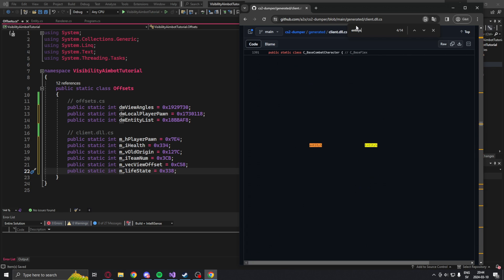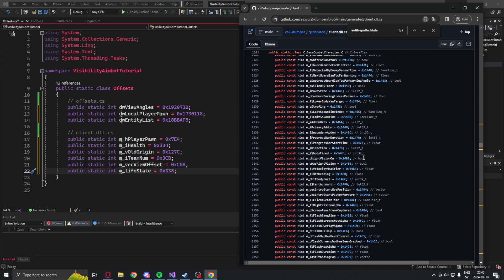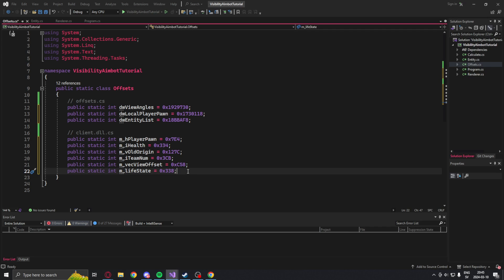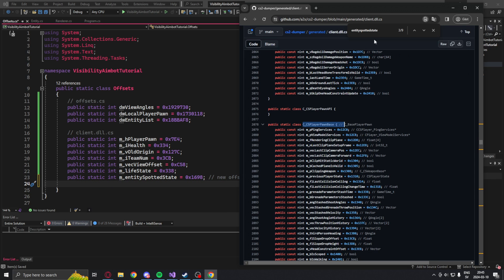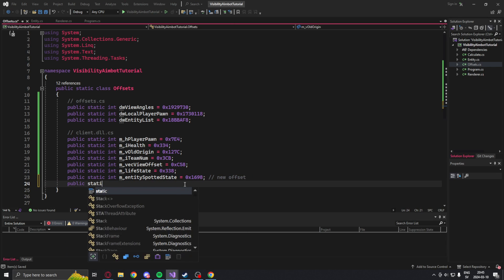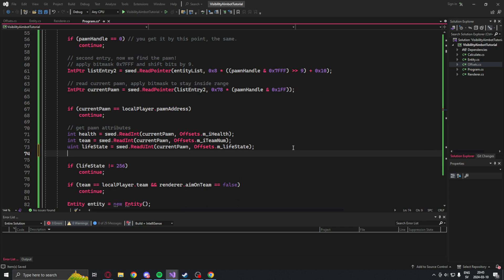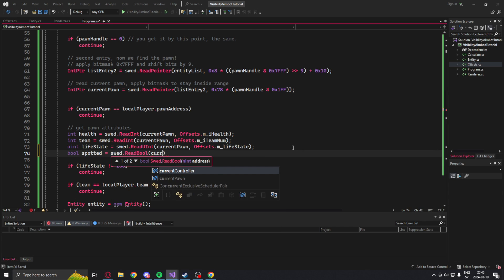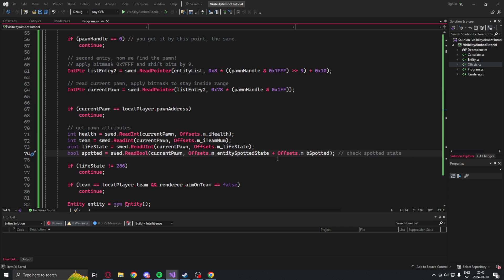You can find these offsets in the A2X CS2 dumper — the link will be in the description — under the generated folder. Let's add some new offsets. The first one will be the entity spotted state. There are multiple instances of this in the client.dll.cs file, but we need the one that's under the CS player pawn base. Then there's the bSpotted offset. We will use both of these when we read the spotted state.